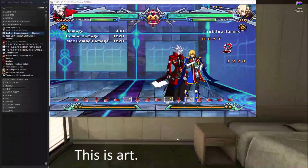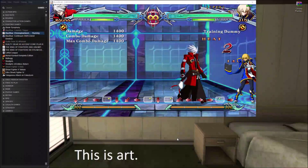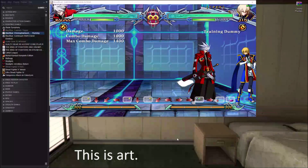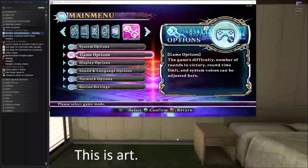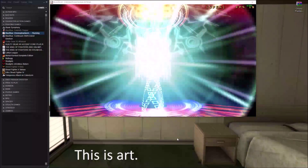In-game footage plays showing character selection and gameplay dialogue: "Brother, how could you?" "I've got you, Jing!" "Brother, how could you?" "Nice try!" "Gentle!" "I'll make you regret that!"